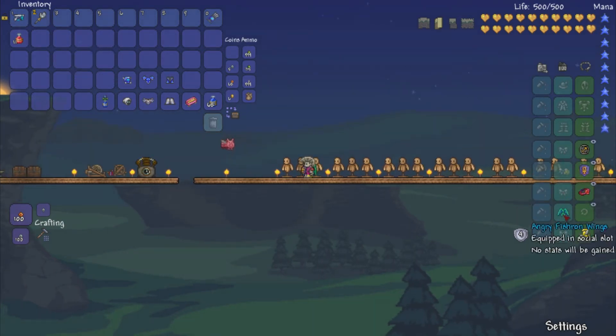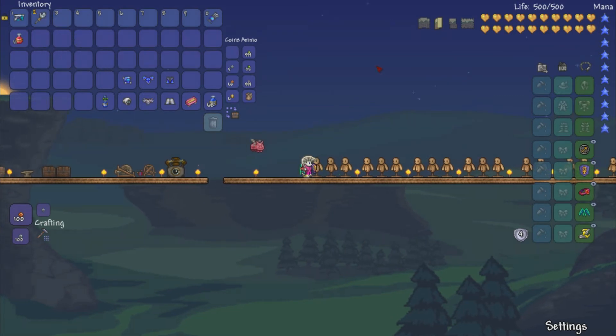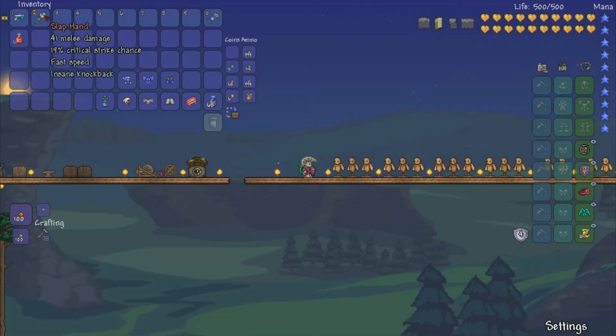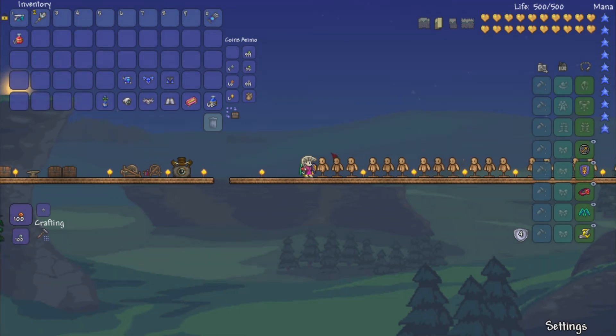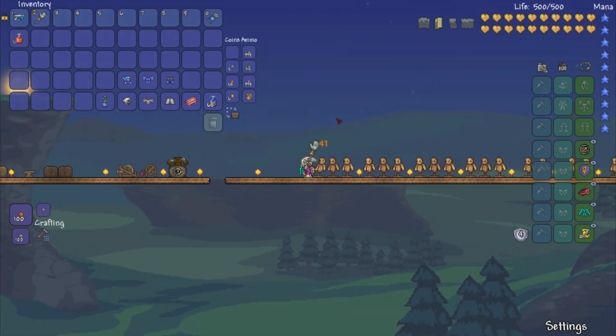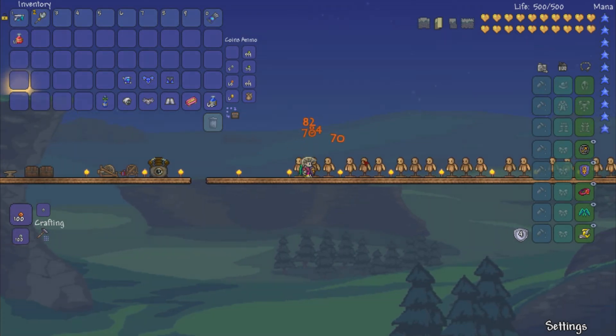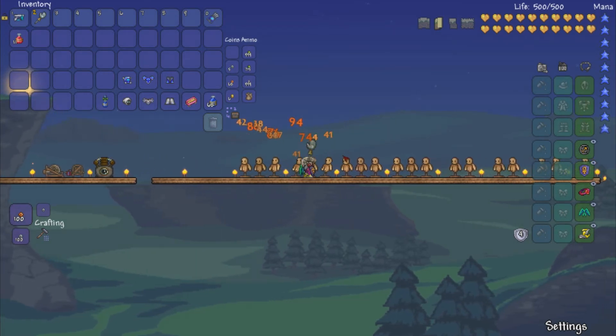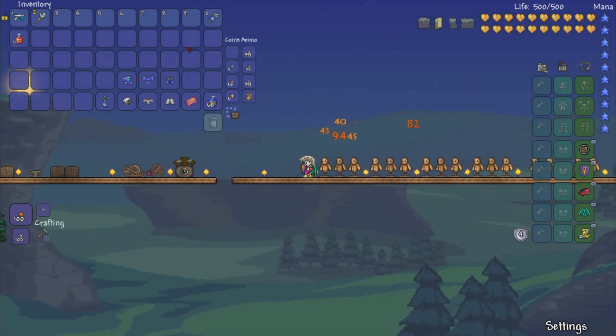I'm just going to put my social stuff in here to bump these damage numbers up a little bit. The slap hand is actually not dropped by anything — you can just buy it. You can buy it from the skeleton merchant that you'll have in your town in hard mode, but you can only get it from him during a blood moon. So that's the trick. Not bad for a weapon you can buy though — it's pretty good.